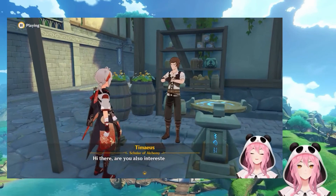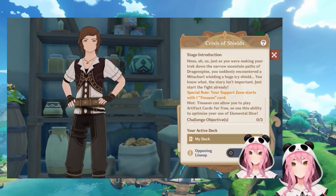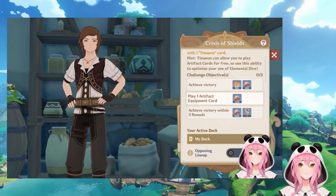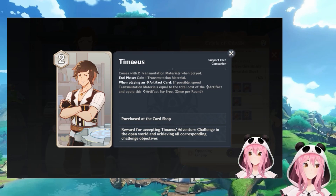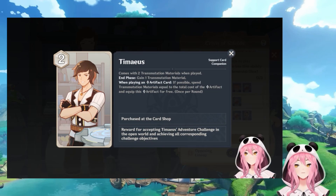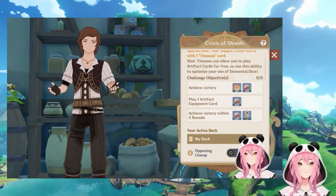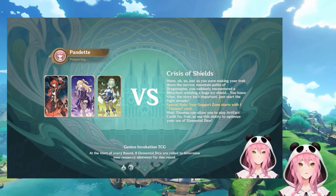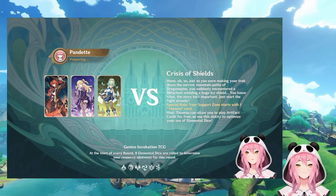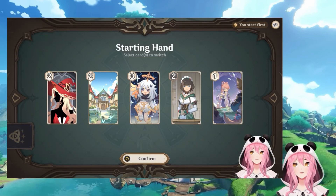Hello everyone, close to 250 subs here, Calamity here. Today I thought I'd do a follow-up video to the card game that was introduced in 3.3. This isn't going to be like a guide or tutorial — this is more just my two cents. I did react to the gameplay showcase earlier this month, and I finally got around to checking out the card game itself now that I finished the story portion of the update. I gotta say, I'm very impressed by the game mode itself.